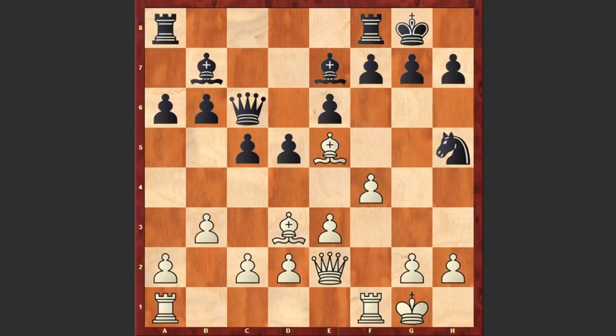Now you can pause the video and try to find a brilliant combination by Emmanuel Lasker. Ready? Lasker went for Bxh7 check, Qxh7.